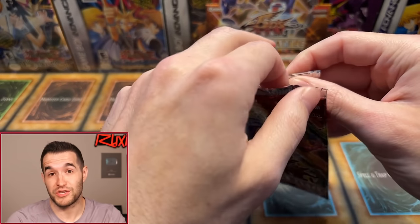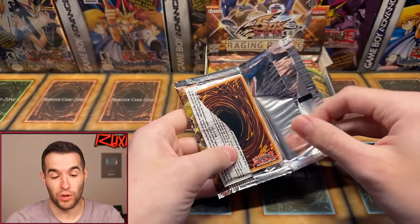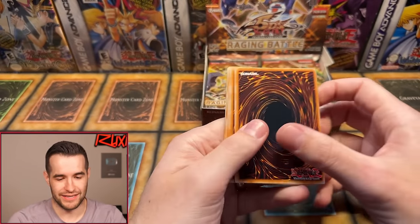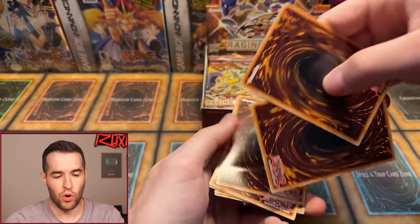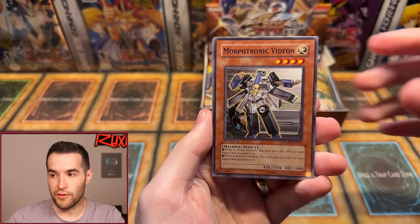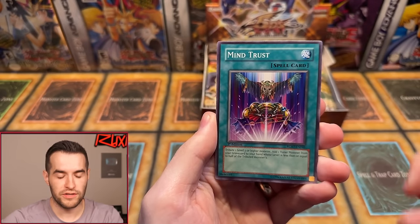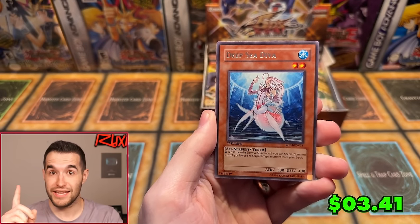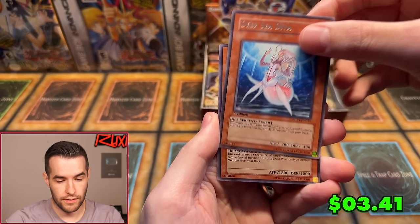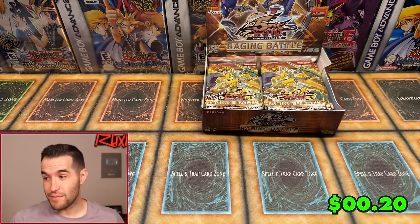Pack seven — can we pull one of those Trident Dragions? The cool part is we can literally get two in a single booster box — we can get the Ulti and the Ultra. Morftronic Vidion, Rebirth, Quakamiru Guardian, Vanguard of the Dragon, Psychopath, Proof of Powerlessness, Mind Trust, Deep Sea Diva — another great rare, a couple bucks — and Mind Centaur. This box is heating up, I think. One for seven so far.